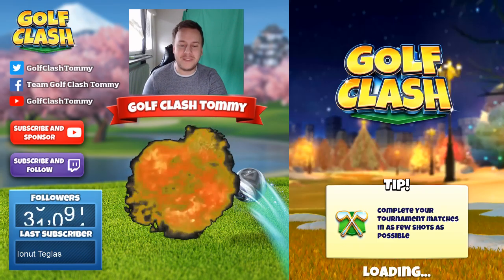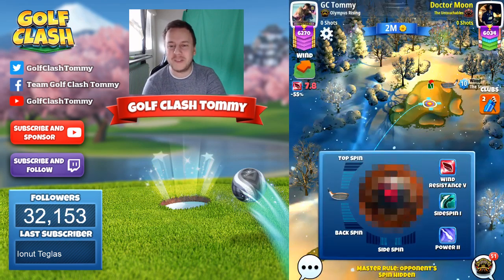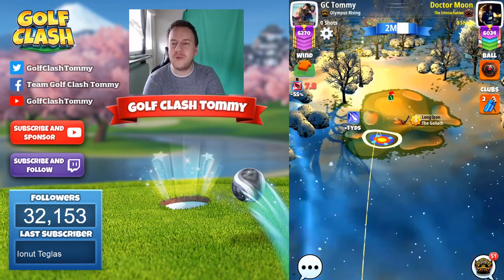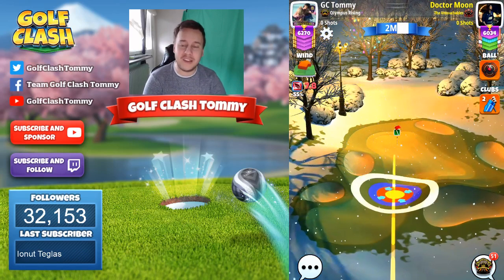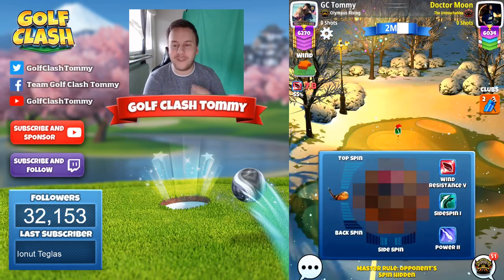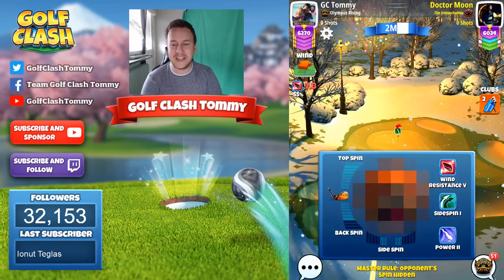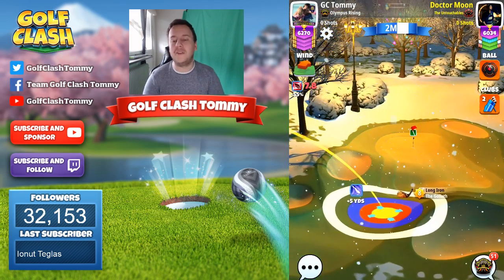Hello everybody and welcome to part 3 of the City Park. You can see there is some snow, but we do not have snow in the regular tour play. We are going to play the same here — you can see me play with a wind resistance ball, but we're going to picture ourselves playing with a Kingmaker, which is the general ball to play with on Tour 11.